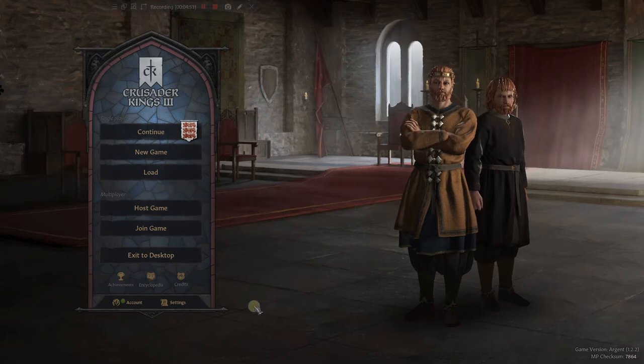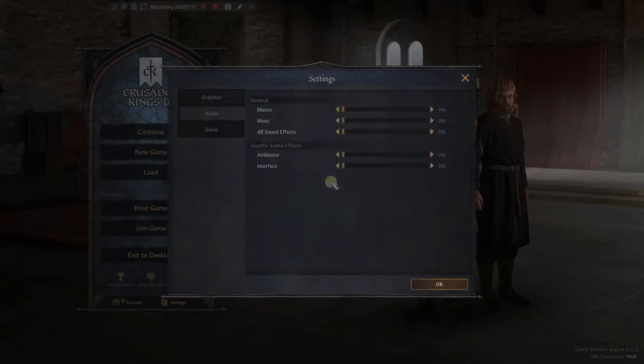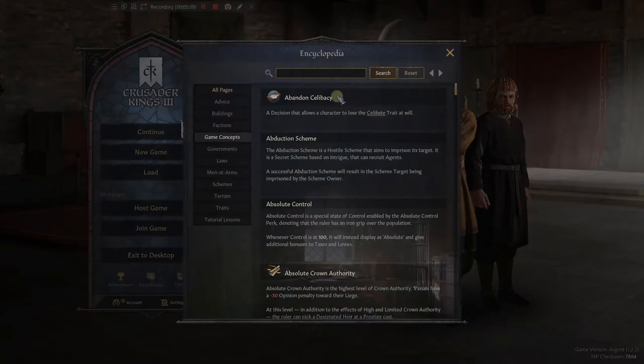Before we get off the screen, I want to point out a couple of things — this encyclopedia here, and the settings. I do not like to go all the way through the settings right at the start, because you don't know what I'm talking about. Graphics, audio — this is all personal preference. When it comes to the game, you've got tooltips and things like that. These are just basic settings, so mess around with those how you will. But let's get to the encyclopedia here.